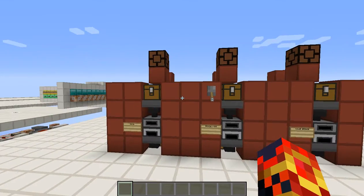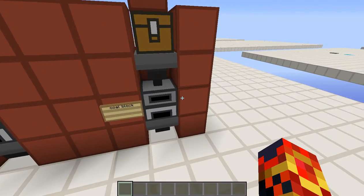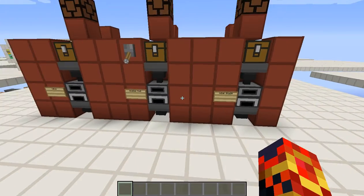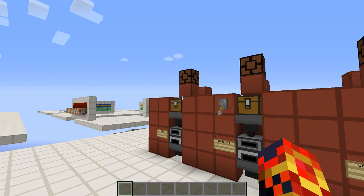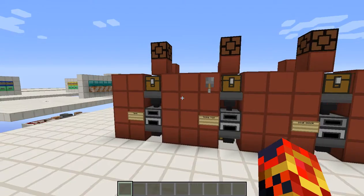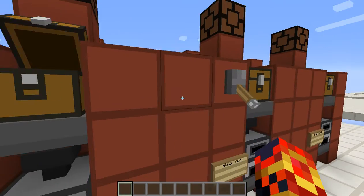I am testing today whether a lava bucket, a blaze rod, or a coal block are faster and/or more durable — or last longer. I have up here in all of these chests one diamond ore.